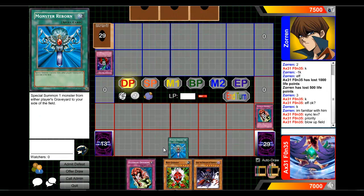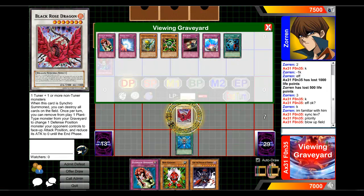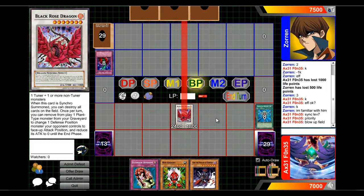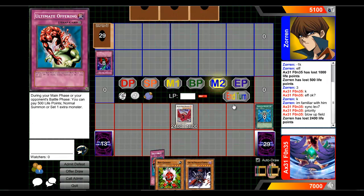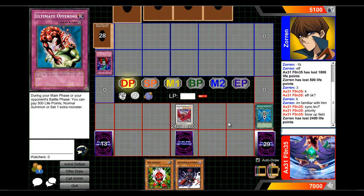I'm going to go for a Monster Reborn. I will bring out Black Rose Dragon and attack directly for 2,400. This duel is going my way — that's good. Burn decks have always given me problems. I will be setting an Ultimate Offering. Hopefully he doesn't have an MST or a heavy storm, and I'll call it a turn.